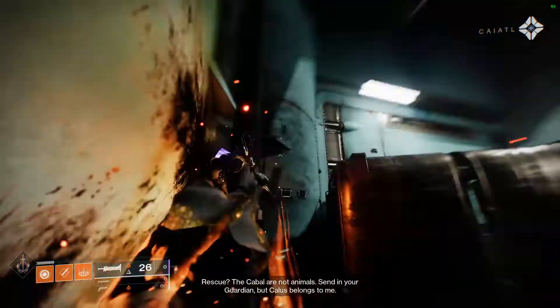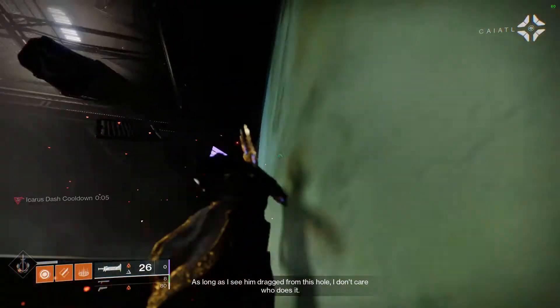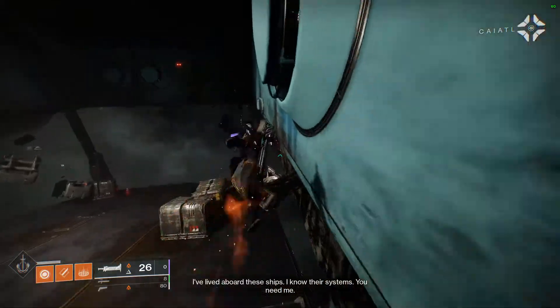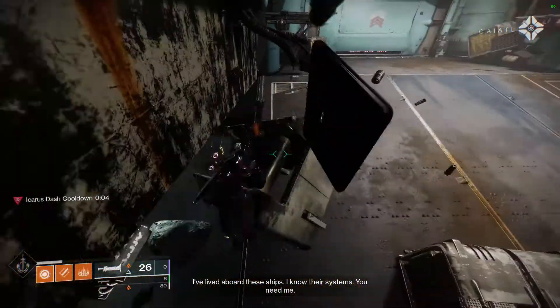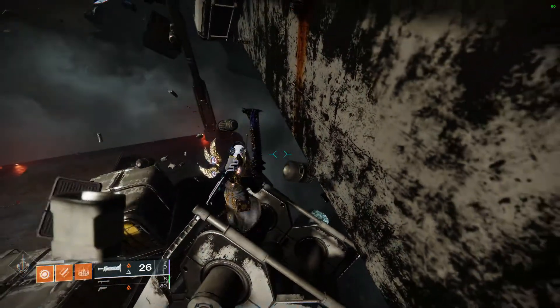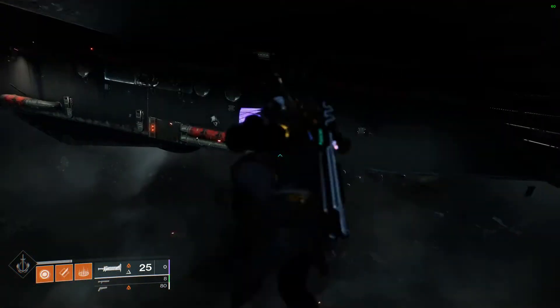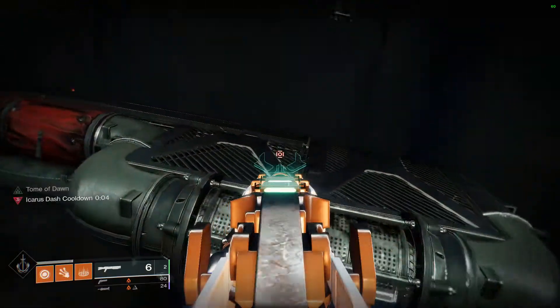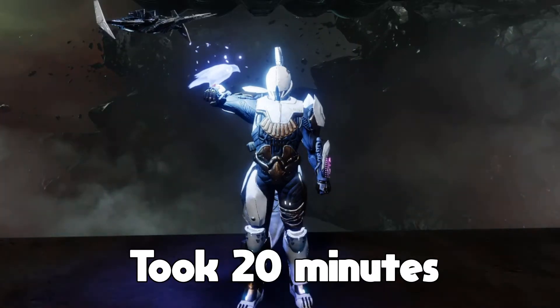It turns out you can Icarus Dash off of a pipe in the wall to reach the first box, and then spam it again to mantle onto the next box. Then I made two more precise jumps and was on top of the floating box. I would later find an easier strategy involving another floating object, but the method I initially used involved a series of sword swings and Icarus dashes, followed by a glide to reach the other side. That first jump took 20 minutes. Nice.